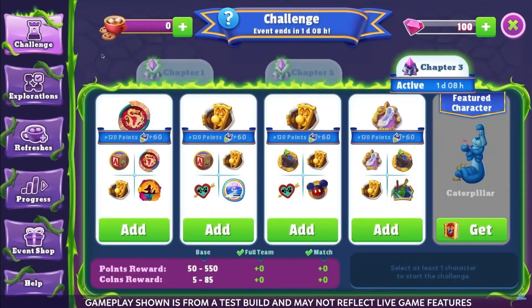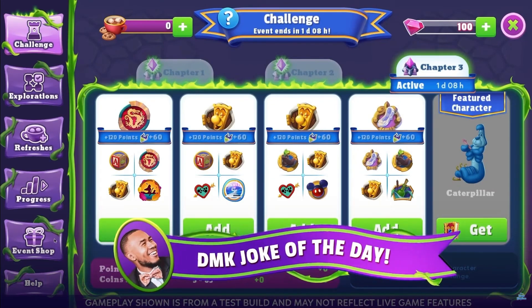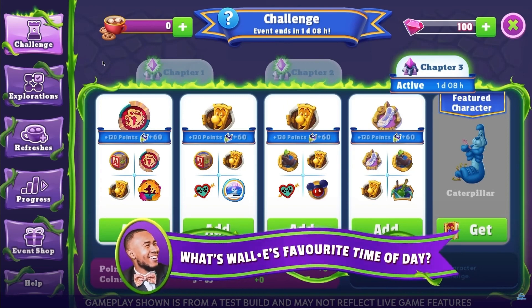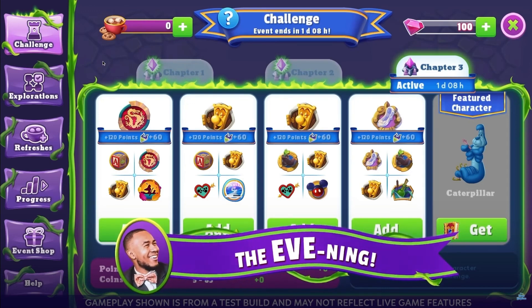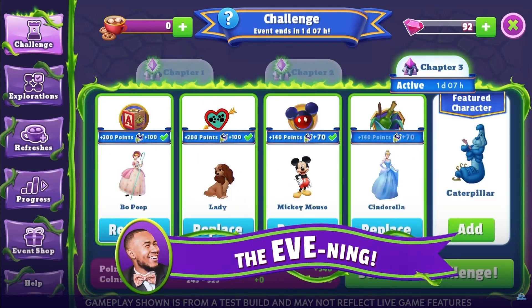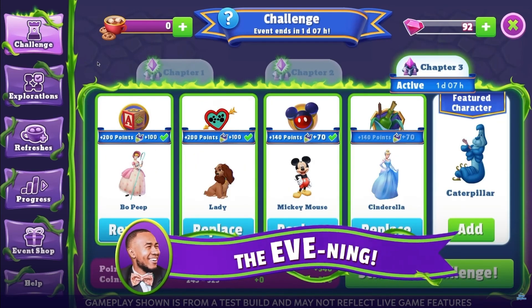Let's go over what a tower event is and how you can successfully clear all the content. Your main goal is to send a curated team of characters out to challenge the tower. For sending out teams, you'll get points toward your total chapter milestone goal, and you'll also be awarded tower event currency to spend in the shop. Your points and currency total will depend on the team you put together.